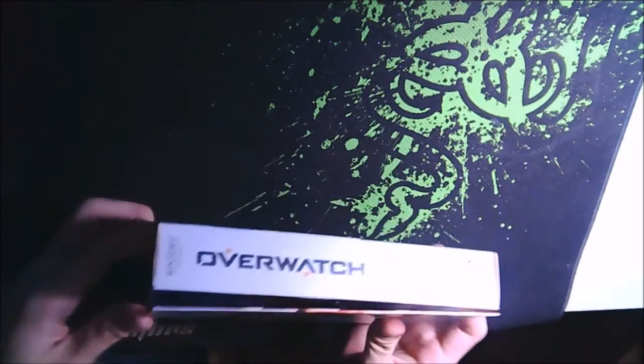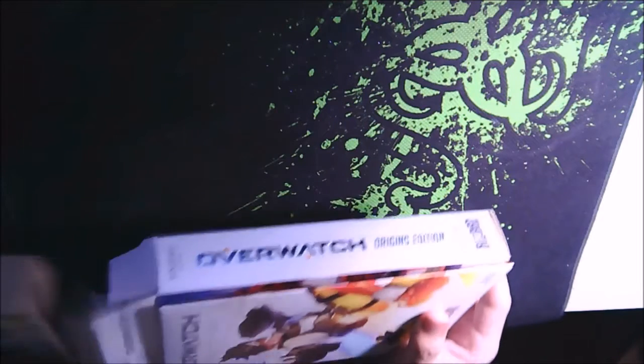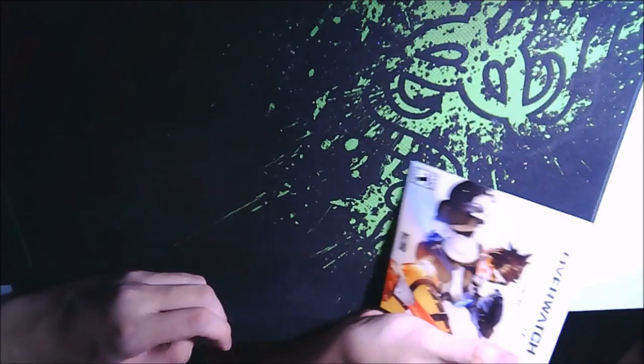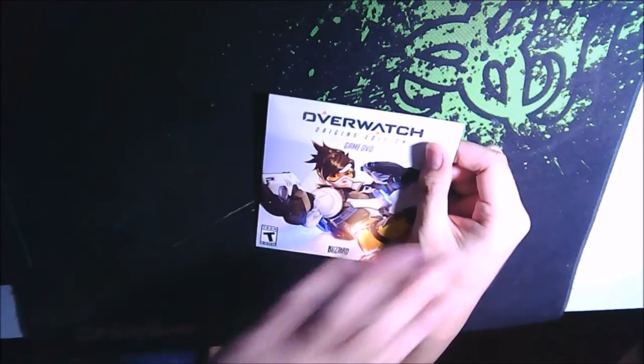Let's unbox this as per the title. There are a few things here that need to be secured first. Here is the game — whoa, hold on — okay, here's the game DVD. Can you see it? There's the game DVD, and the code is in here. Here is what the disc looks like.